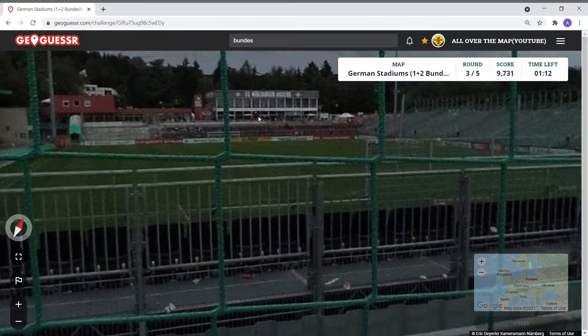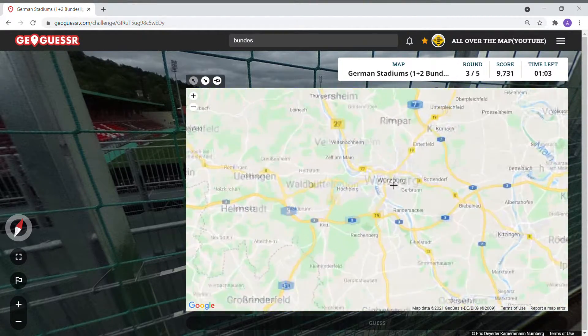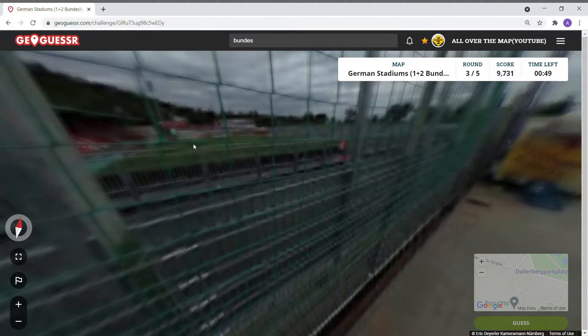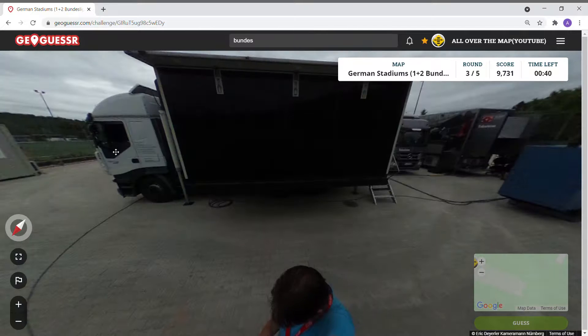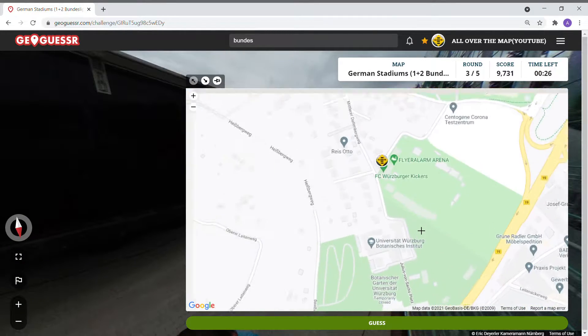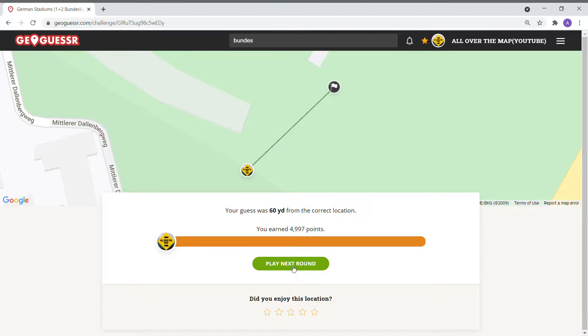No clue here — Block 6. Maybe it is Würzburg, Würzburger Kickers? I can see 'Würzburg' from a distance. I wonder if this is it. Maybe we're up here somewhere near the highway. All right, 60 yards for this — not too bad. I saw the beer 'Würzburger' and also 'Würzburger Kickers' faintly towards the far end, so that was a good guess for me there.